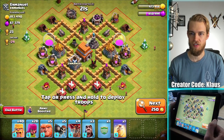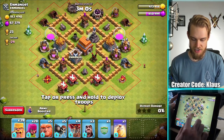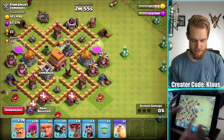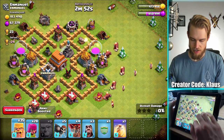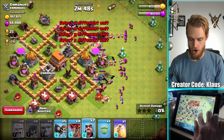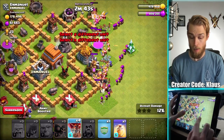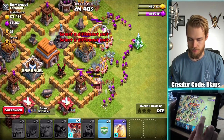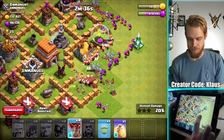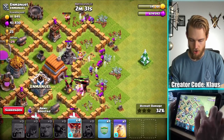I find a base I want to take on - I believe it's a Town Hall 5. Let's see if there's CC - looks like there is no CC, so that's perfect. I want to go obviously against the air defenses first. Giants get in there - they're upgraded, they're pretty strong. The archers and barbarians are not upgraded, but the wall breakers are, and so are my balloons. Air defense goes down, let's get these balloons in.